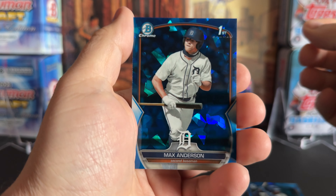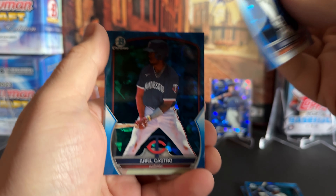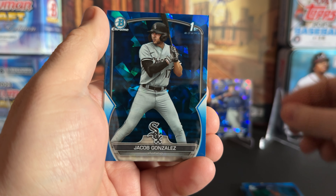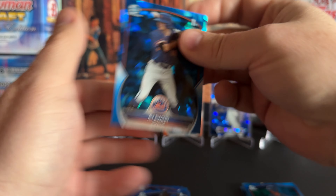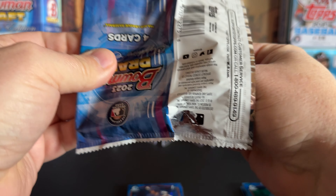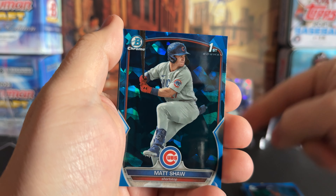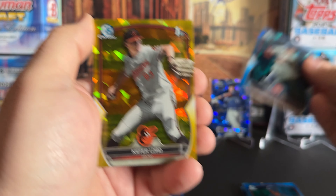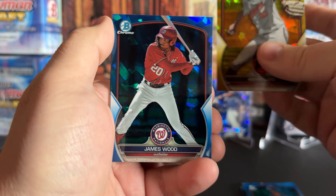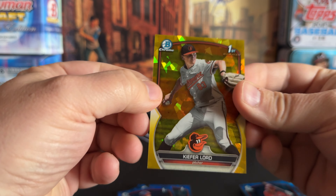Still no Max Clark. We've got the other Max — Max Anderson, who I think was the second-round pick for the Tigers. Max Clark was the first-round pick. And still no Wyatt Langford, not even in the base — it's been kind of crazy. Two of the four hits so far, and we've gone through half the packs in the first box. There's a Matt Shaw, and we're going to hit a yellow — Kiefer Lord out of 75. Very nice.